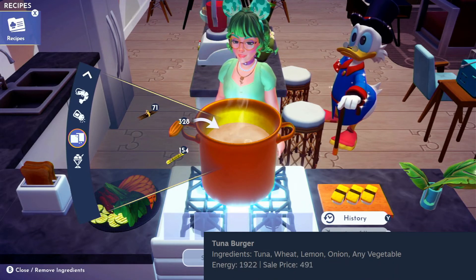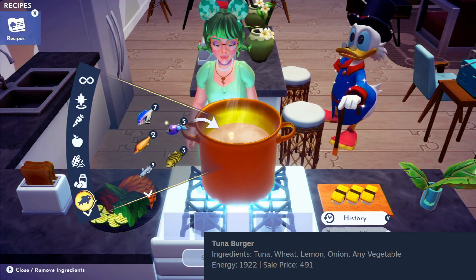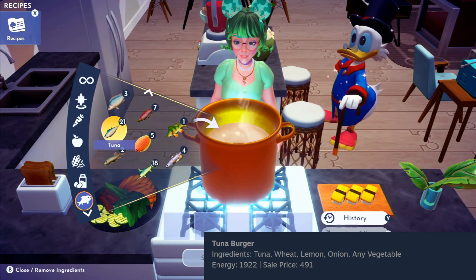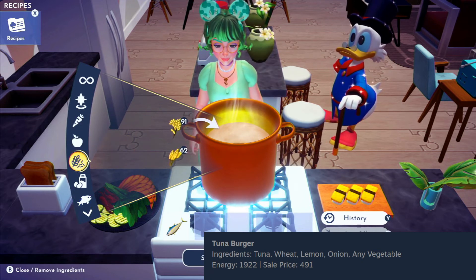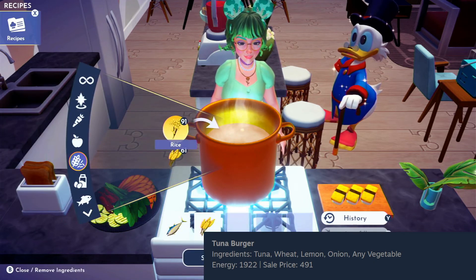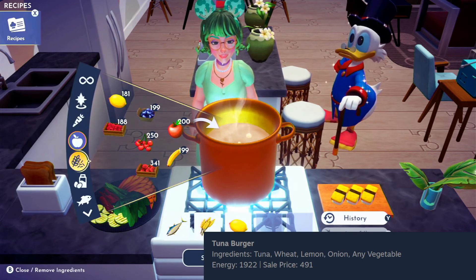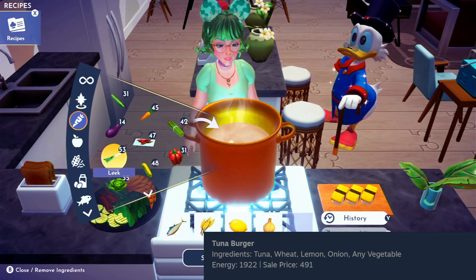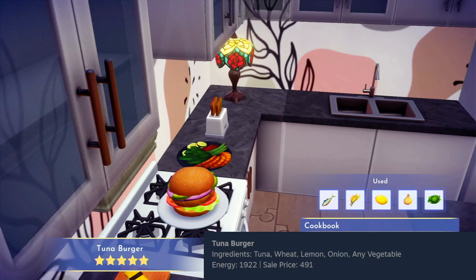We're down to our last three five-star recipes. This one is the tuna burger. For it, we will need tuna, wheat, lemon, onions, and any vegetable — let's go ahead and use lettuce. I love avocado on my sandwiches, and I'm pretty sure that's what those slices are. That looks refreshing.